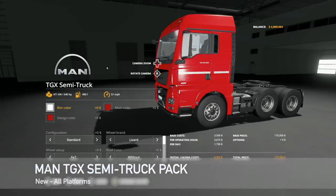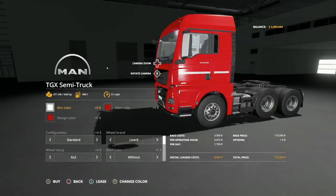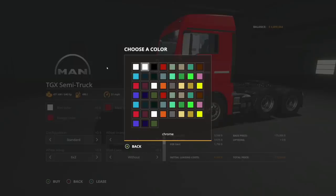Next, we have the MAN TGX semi-truck pack. This is going to come with a semi-truck and it comes with a detachment for the back as well. So let's check this out. We have rim color — this is going to be polished metal, chrome. These are all custom colors.